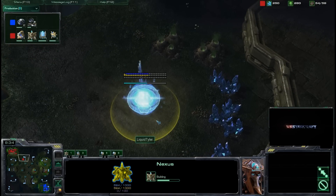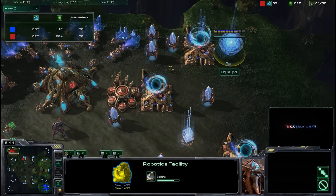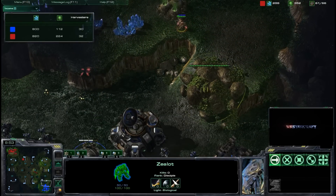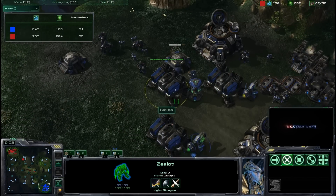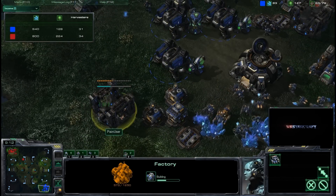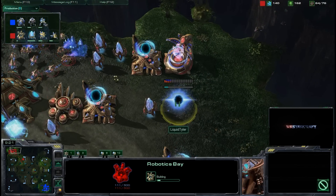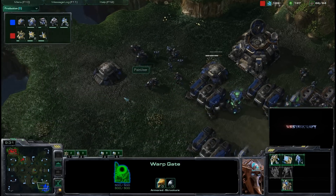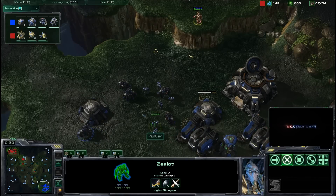Noni is getting an early Nexus after the three Warp Gates, looking to play a macro standard game. He's also getting his Robo Facility. The rocks have now been broken down and a Zealot makes its way forward, acting almost like an observer to watch when and where Painuser decides to expand. A Factory is now going down for Painuser — he is concerned about the potential of Colossi coming out. The Robotic Support Bay is coming out for Noni, so we will see Colossi. We should also see a quick Starport come off the Factory, and we'll be seeing some Vikings and possibly Dropship play from Painuser.